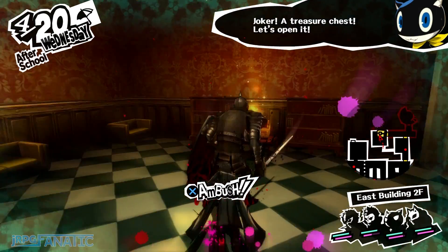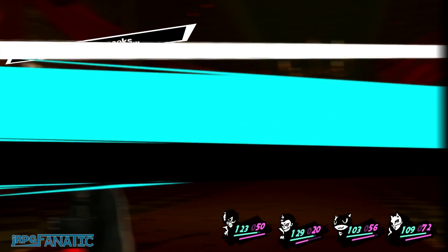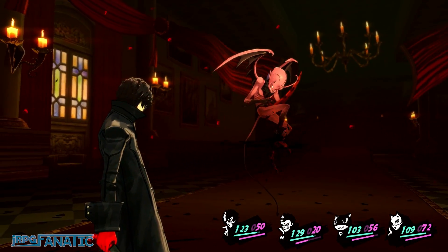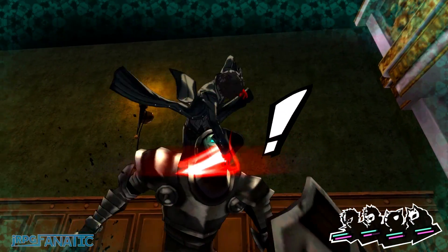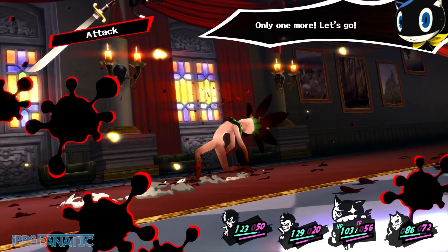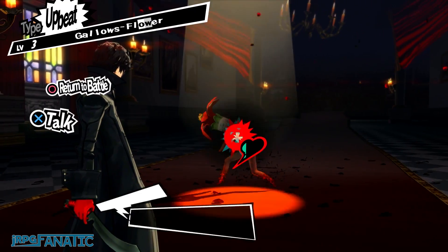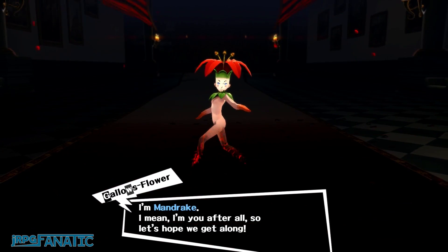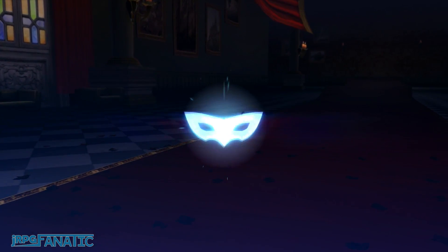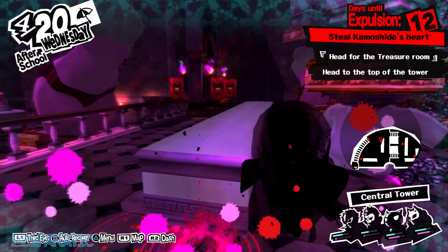Eventually you'll run into a shadow guarding a chest, and you'll learn about shadows begging for their life. This unlocks the method for recruiting Bicorn and Mandrake. Once you finish this tutorial, go back to the beginning of the palace and find those shadows to recruit. If you weaken them to about 5 to 10%, they'll try to talk to you and give you the chance to recruit them. Make sure you save before you do this, as you can fail and lose a lot of health in the process. Once you have those, you're ready to progress to central tower.